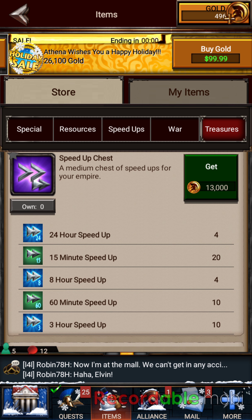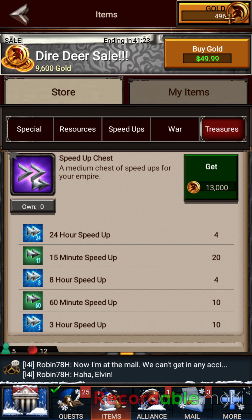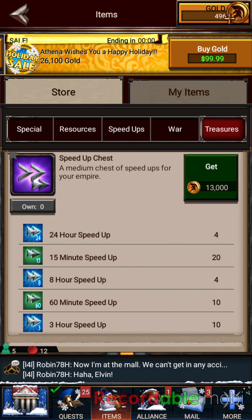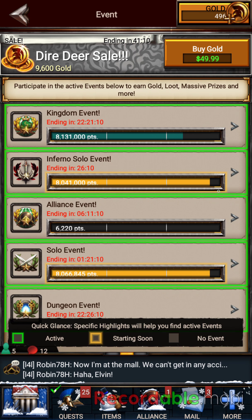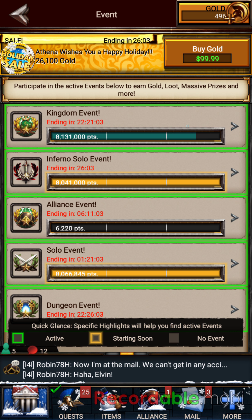So I bought three of those with the 30,000 gold I had — technically two and had a little left over, so I bought a third one. I went in, started it up again, maxed that out, and we got the kingdom event. The kingdom event has 22 hours left, so I've got plenty of time to get in on that.